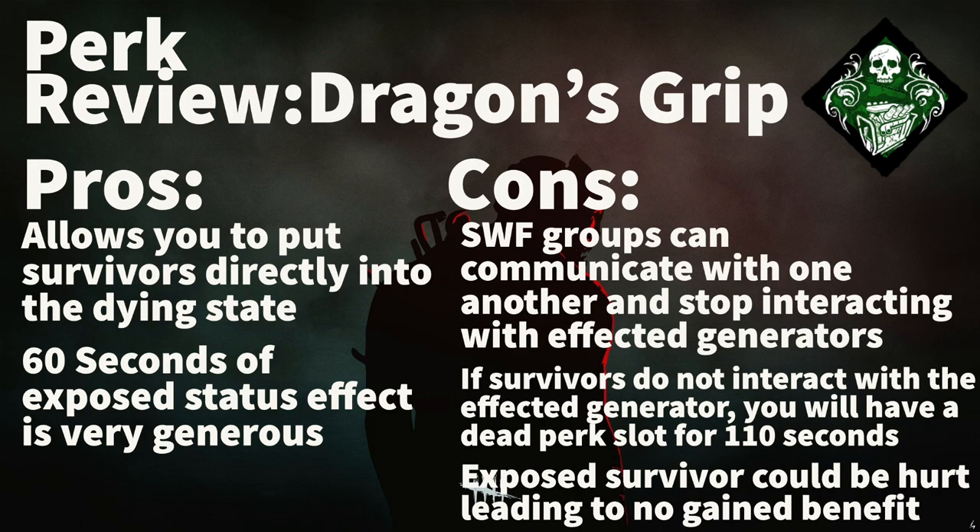You should be able to find the affected survivor within a minute's time. The cons are that survivor friend groups are likely going to communicate with one another that you are using this perk and stop interacting with recently kicked generators for 30 seconds. Even if a survivor doesn't touch the generator that you used this perk on, it will still cool down, so you'll have a dead perk slot for 110 seconds. Finally, if a survivor is already hurt when they get the exposed status effect, you don't gain any benefit because one hit would have put them into the dying state anyway.